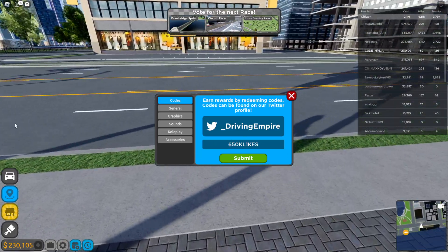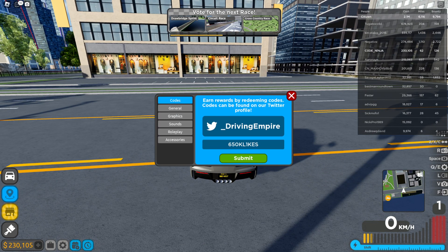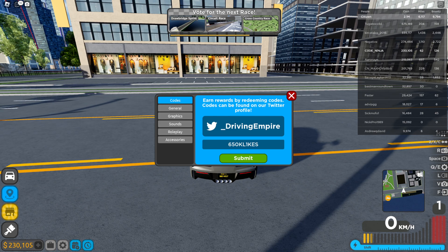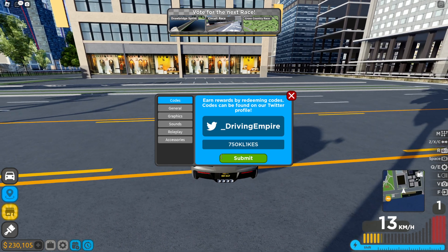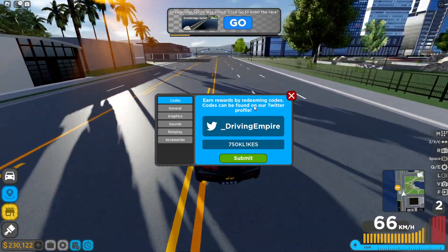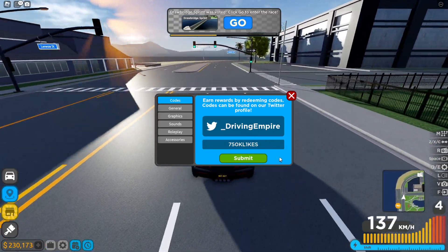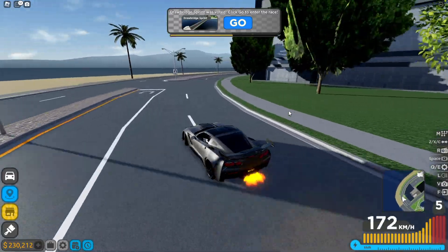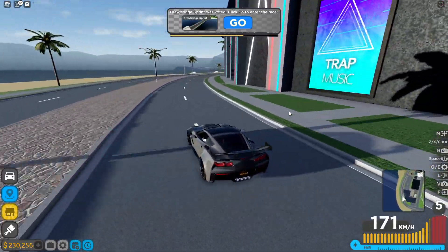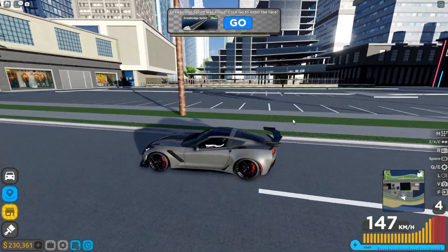You can redeem the '650k likes' code as well. The next code will be '750k likes' — so if you're watching later, it's probably already been released. This is literally the next code that will be dropping. It might not work yet because they have to hit 750k likes, but once they do, that's the code they'll release. Those were all the working codes in Driving Empire — hope you enjoyed this video, like and subscribe, and I'll see you in the next one.